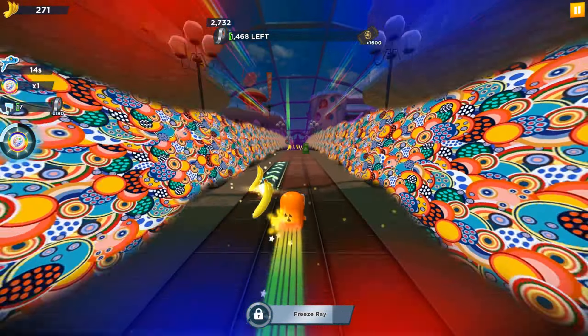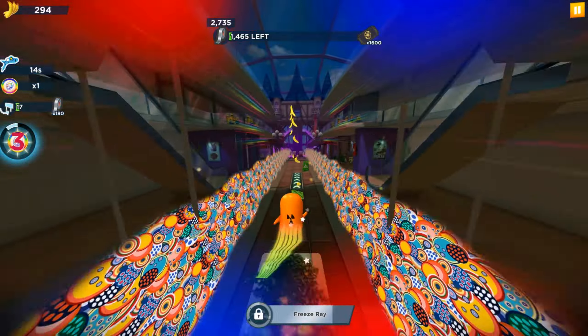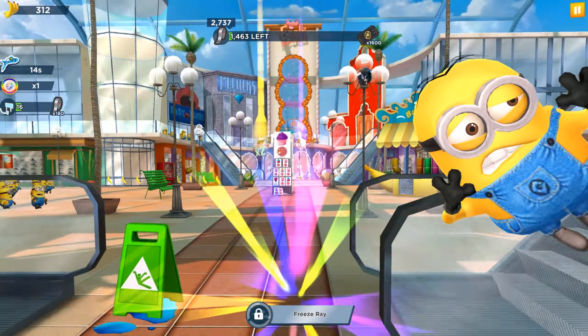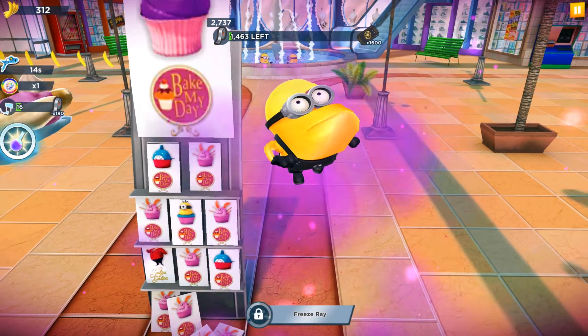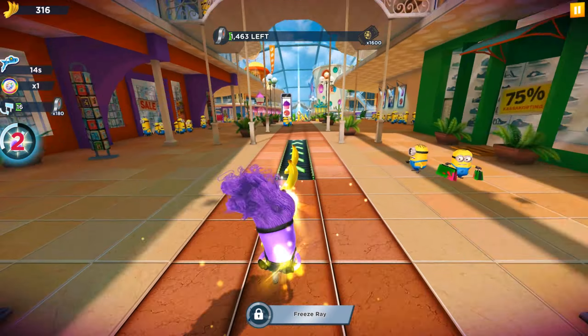We need to make 17 slide-under obstacles so we will get 180 duct tape special items. But there are still 1,463 left, and there will be one more — the seventh milestone.